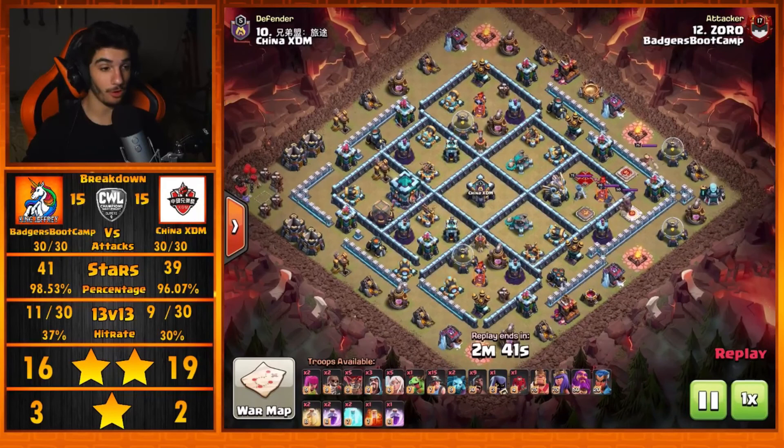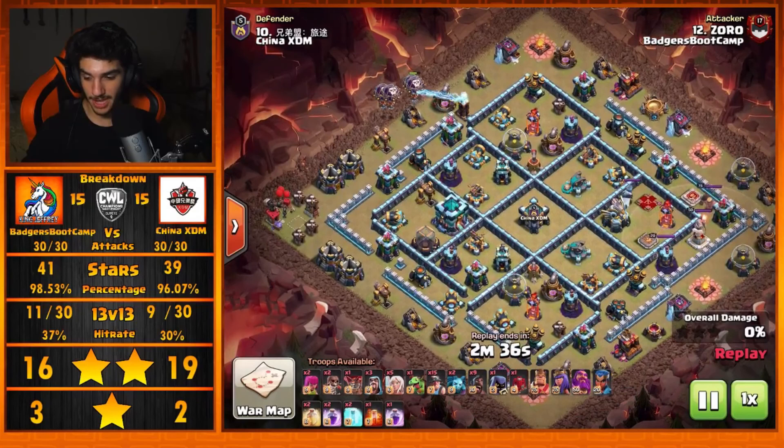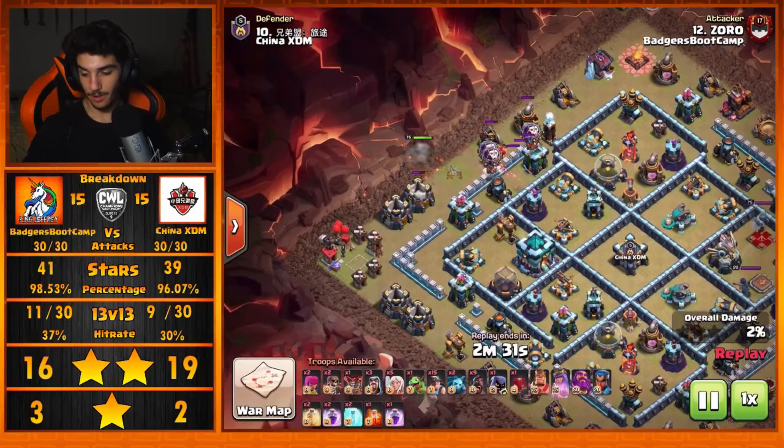Here's a bit of a Queen Charge Hybrid from Zoro. Zoro's been getting it done — his hit rate has been skyrocketing and he's been doing some really nice stuff for the clan. He's one of the honorary elders of King Jeffrey.